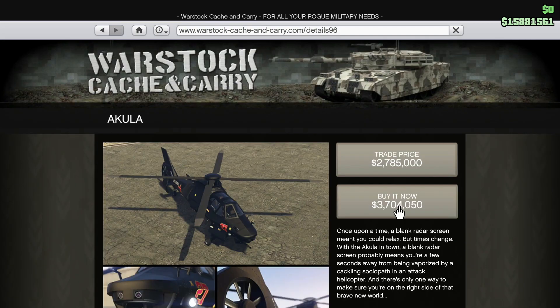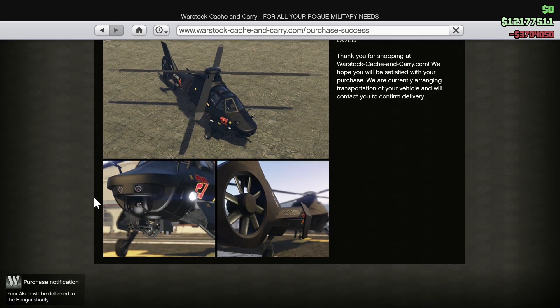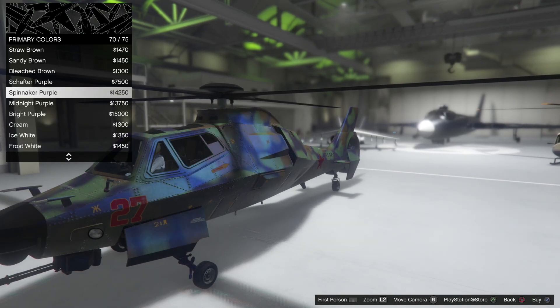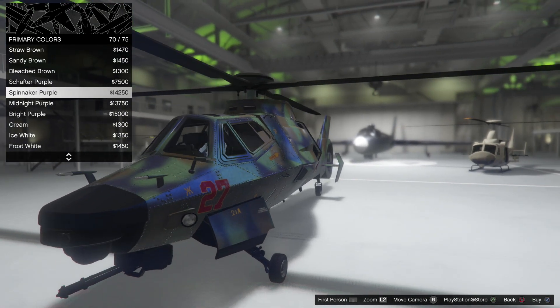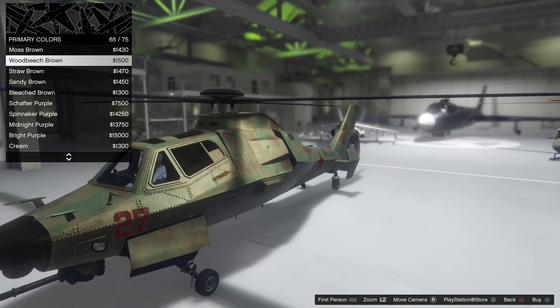What's up guys, welcome back to another GTA 5 video. Today we're going to be talking about the Akula — it is a 3.7 million dollar helicopter, it is really sexy. This is one of my favorite helicopters, though I think the FH1 Hunter is still my favorite. This comes really close to it though, so this will fall right behind it in second place.